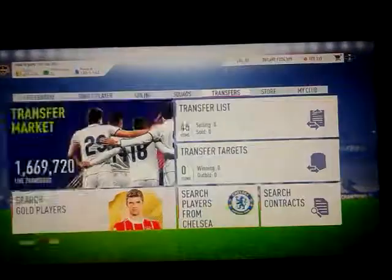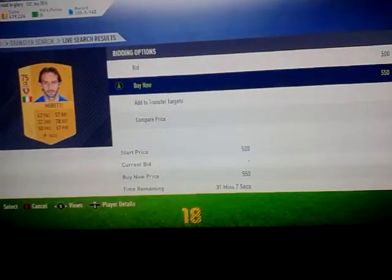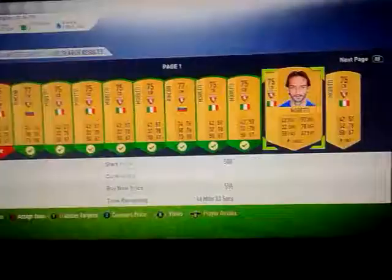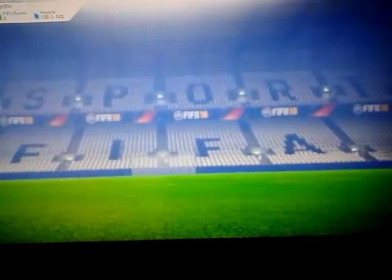We can see we've got 10 Torino players picked up. We get quite a few of the same ones but that doesn't really matter. I'm getting them for around 500 coins each.